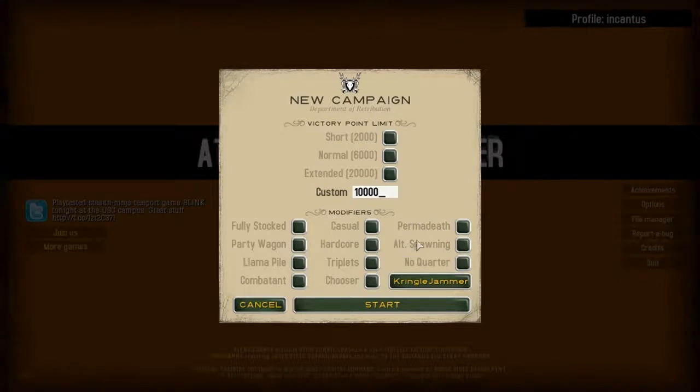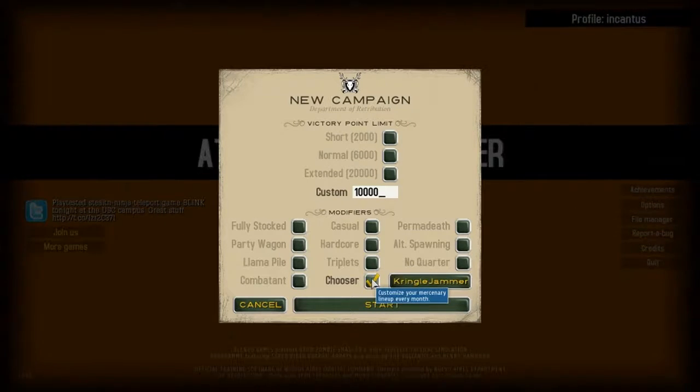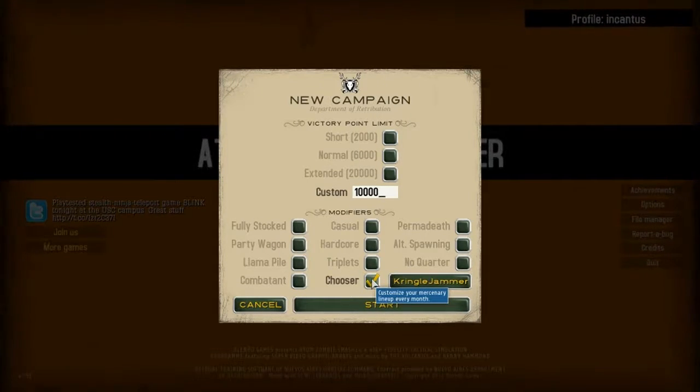I'm also going to select Chooser. Chooser lets you choose the mercenaries you want to go to each mission. I've played through the game a few times normally so I don't feel like I'm cheating too much. But I just thought I'd do that because I kind of get quite attached to some of my units and then I can't use them. It's a bit frustrating.